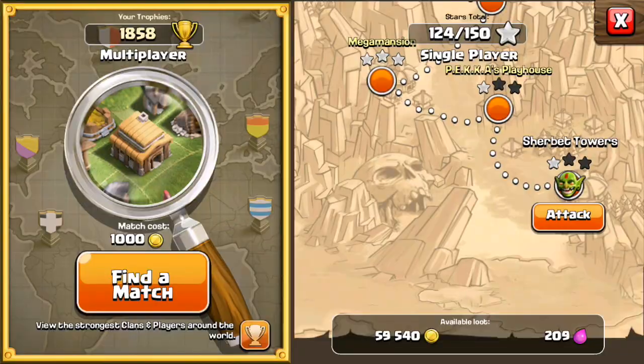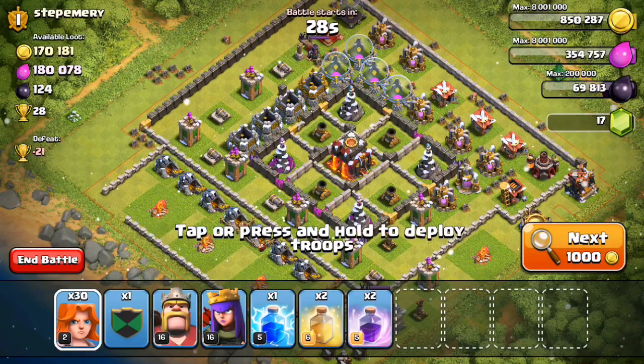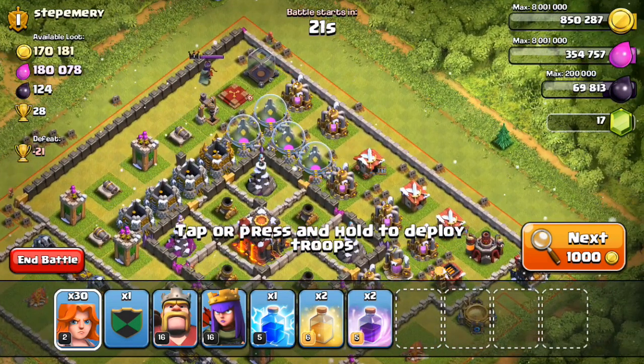But seriously, we're going to be doing some epic penetration with these Valkyries. 24 of them are ready with their axes and they're going to smack down some trees. So we got Stepamary here, 170,000 gold, 180,000 elixir, and these girls are ready to go in.